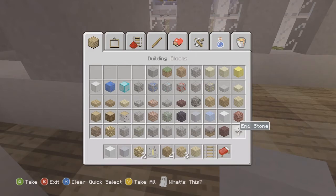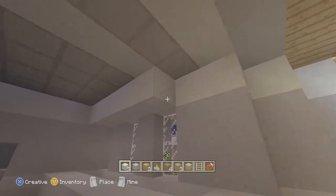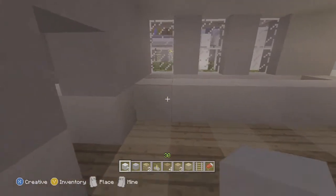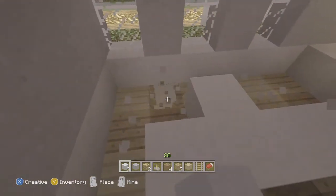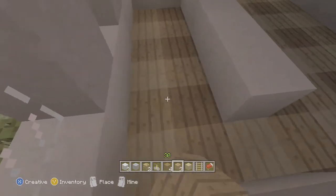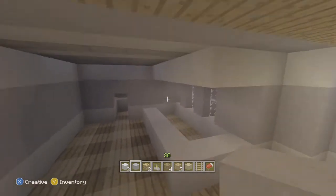Now we're going to work on the countertop, bar, and eating area. We're a bachelor or bachelorette so we'll have a nice bar and grill setup. We're adding some overhang for a nice touchy feeling, then pulling it out one more so we can add utilities underneath the bar area. We scoot it out one more, remove the original, and extend the overhang at the top to match perfectly.